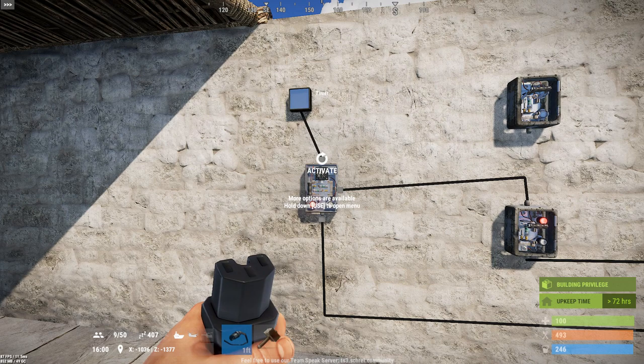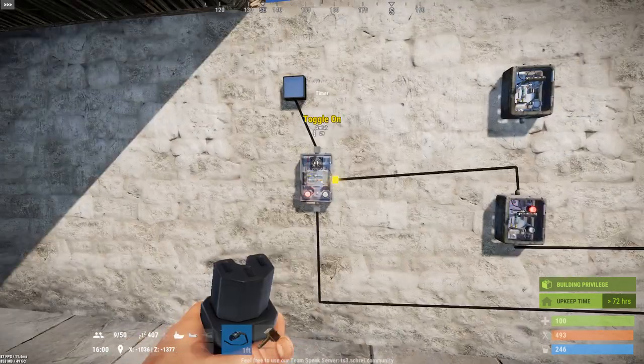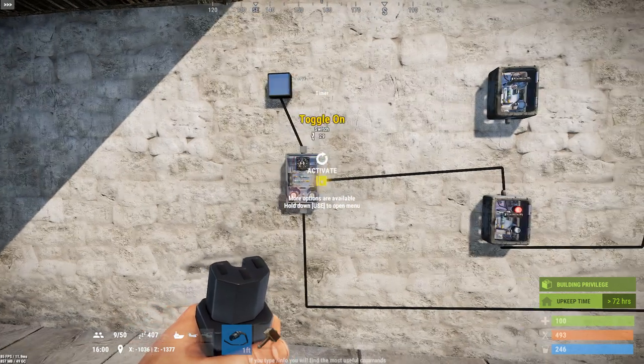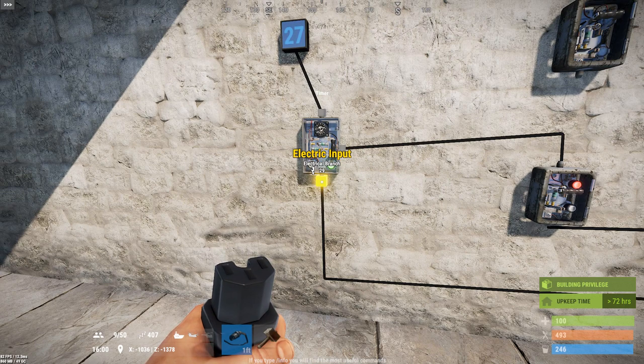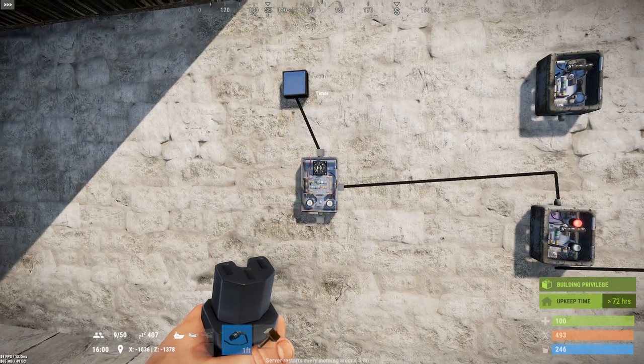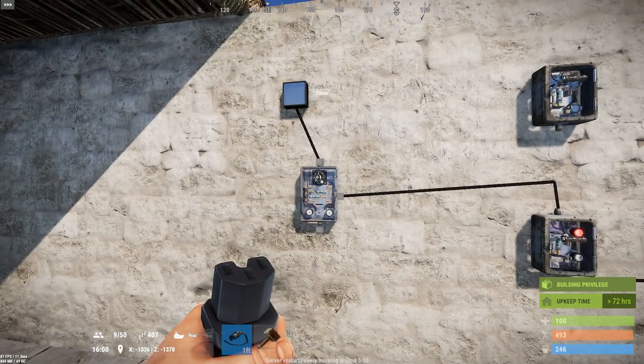Once running via power, I cannot manually disconnect or cancel the timer — it will run its full 10-second duration. There is one way to effectively cancel a timer, which some would refer to as a bug: removing power. Despite looking like a physical timer, when you remove power it actually turns off and resets back to its zero state.